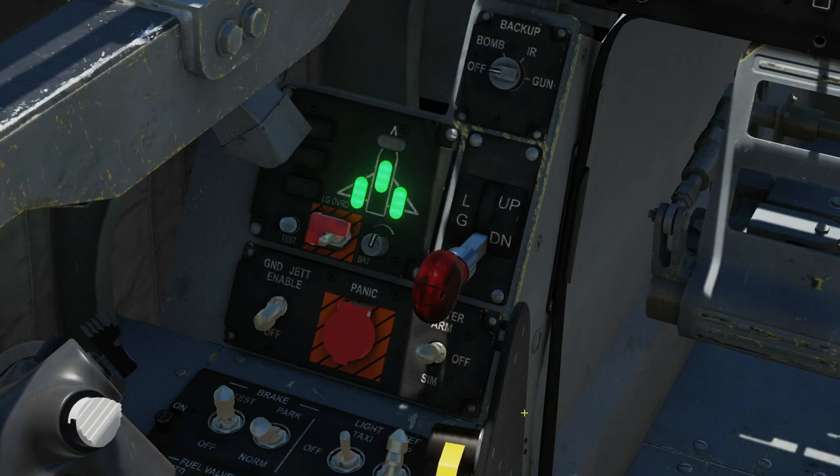Left vertical panel. Master arm is on, off, or in simulation mode. Panic button — commonly known as an admiral's doorbell or emergency jettison — will jettison selected stores in an emergency.